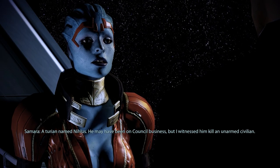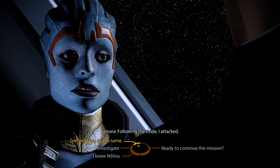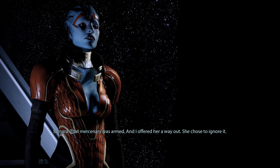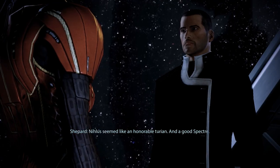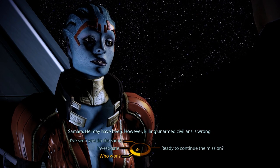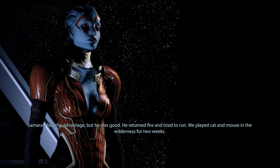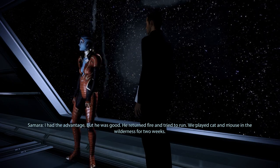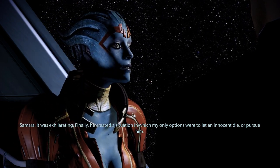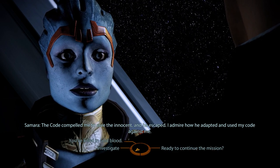'Why did you fight a Spectre?' 'A Turian named Nihilus. He may have been on Council business, but I witnessed him kill an unarmed civilian. Following the code, I attacked.' 'I witnessed you kill a merc who had no chance against you.' 'That mercenary was armed, and I offered her a way out. She chose to ignore it.' 'He seemed like an honorable Turian and a good Spectre.' 'He may have been. However, killing unarmed civilians is wrong.' The fight lasted two weeks in the wilderness — exhilarating — but ultimately he escaped by forcing Samara to save an innocent instead of pursuing him. 'I admire how he adapted and used my code against me.'